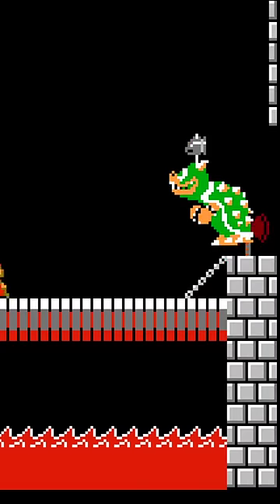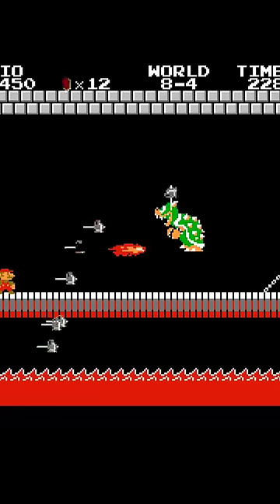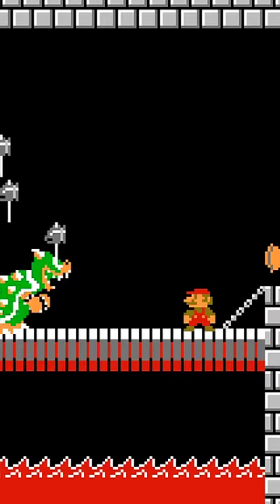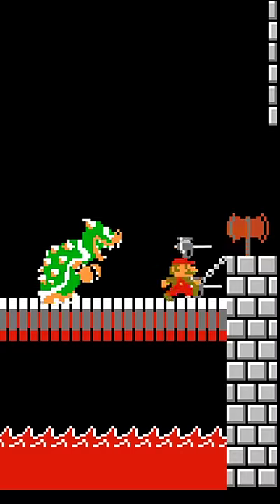You know you're getting far in Super Mario when Bowser busts out the hammers, but did you know they're not as difficult as they seem. The only hammers you need to worry about are those which Bowser throws to his left. If you get on his right side while he's throwing them, they will fly right, but fortunately for Mario, these hammers have no hitboxes.